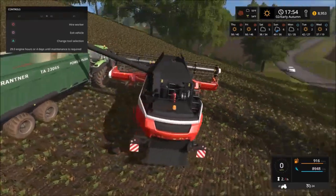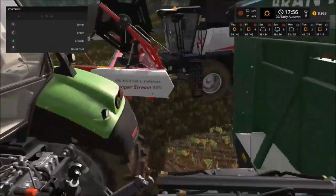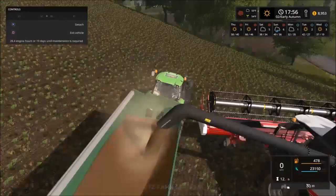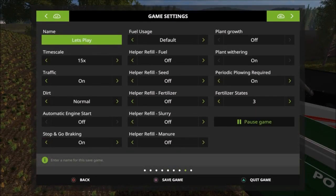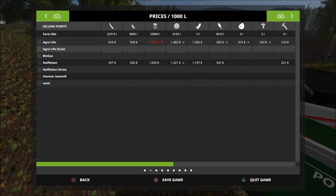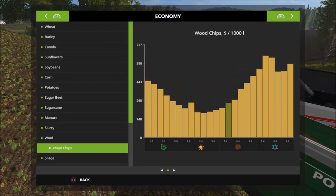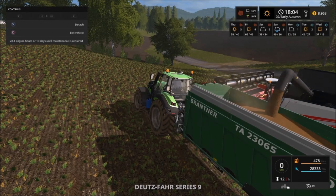The only complaint about this harvester is it takes forever to unload. It's at 23,000. Let's go check the prices real quick. $5.99 at AgriLife — that ain't that bad. Let's check on here — it says about $6.44. So we're going to sell it. We need the money.